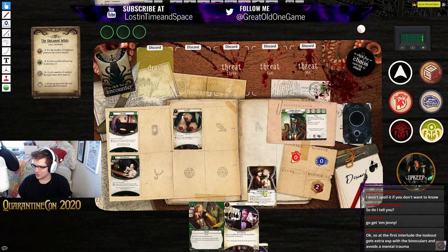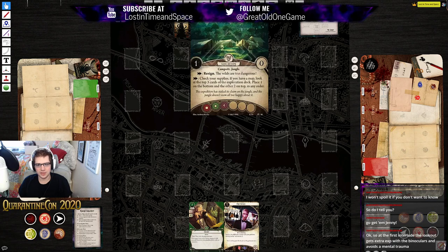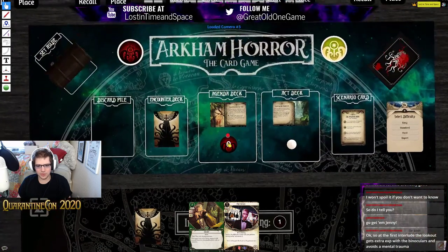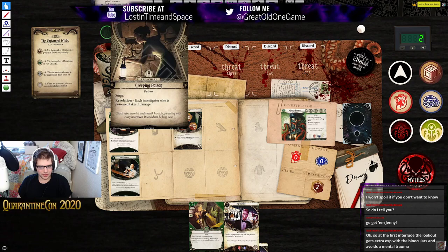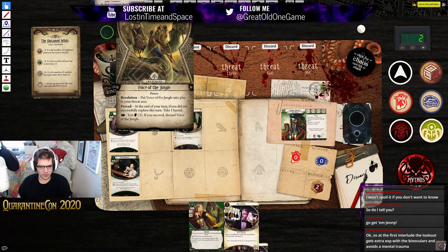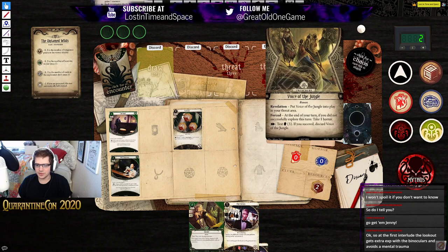We drew our weakness — Chronophobia — which is a double action investigate that we have to succeed, and then instead of discovering clues we discard it. If the game ends and it's still in play, we suffer a mental trauma. That was a very sweet time to draw our weakness. Moving into turn two, mythos phase — we draw Creeping Poison: revelation, each poisoned investigator takes a damage, which does nothing. But we surge into Voice of the Jungle: put it in your threat area, and at the end of your turn if you did not successfully explore, take a horror.